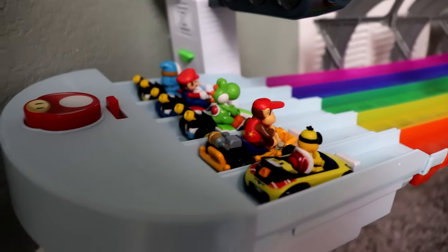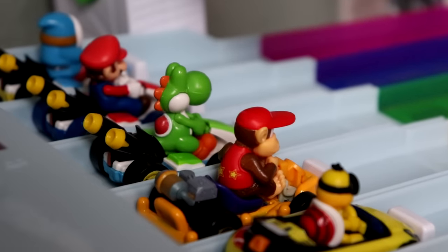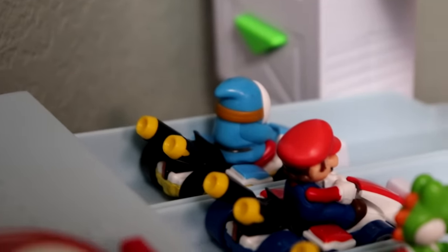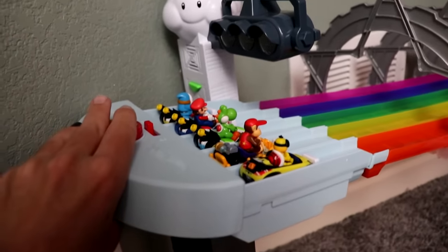We are ready for race two. Items are switched off now. We have some fantastic racers today — Lakitu, Diddy Kong, Green Yoshi, Mario in the standard cart, and Blue Shy Guy. We'll use Lakitu to start off this race. Let's see who takes it in lap one.